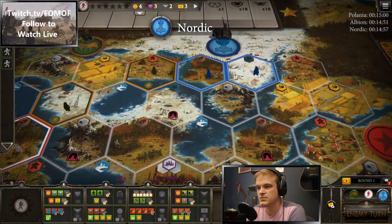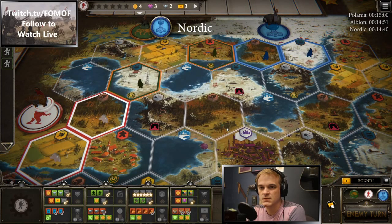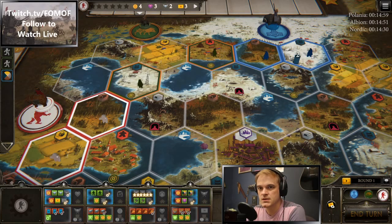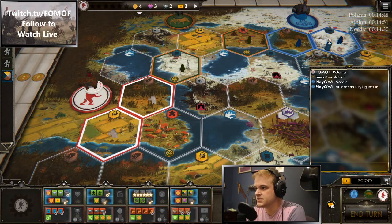Quick move out of Albion. Nordic, of course, having to go right into Rustvig's territory due to Albion being in the game. We've got King of the Hill and Diversify Production. King of the Hill is going to be hard, if not impossible, with the Militant board. We're probably looking at Diversify Production — getting a worker on one of every resource type. We'll do that later in the game as we're spreading out. Nordic, at least no Rust, I guess.